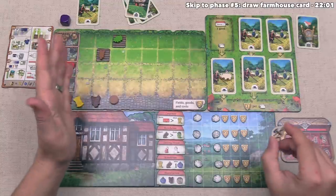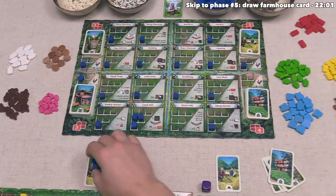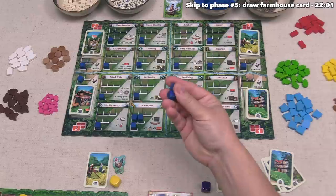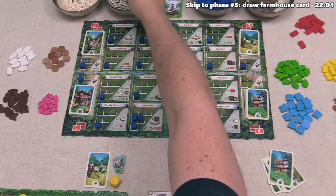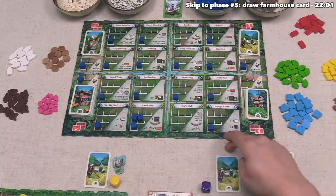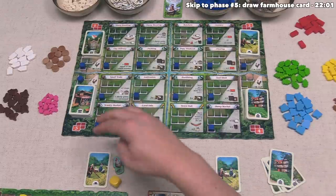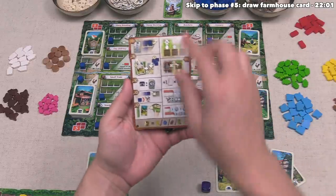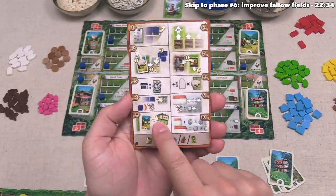After that, yellow can go, and they've decided to get rid of both of their workers and take two tools for them instead. So they place these into their area. After that, we can look over here and see that we have no more workers, which means we must pass. This goes back to yellow, who also must pass, and once all players have passed, that finishes the fourth phase of the game.